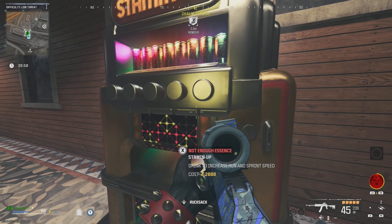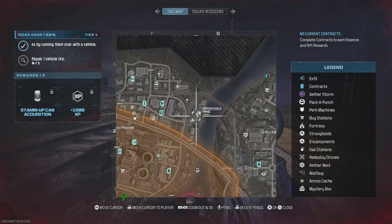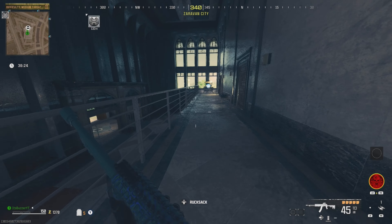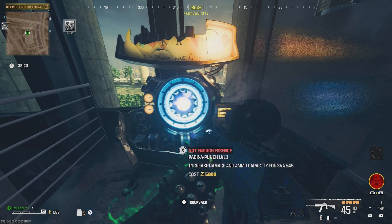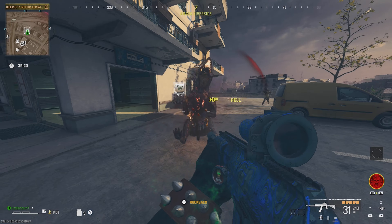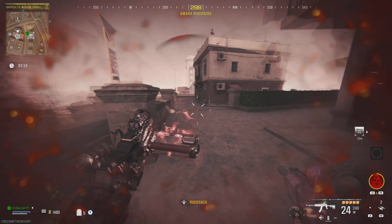There are also perks on the map, which you find by locating their icons — they're really scattered around. Depending on what area you're in, that's the tier at which you can upgrade your gun. Gray area is pack-a-punch 1, yellow is pack-a-punch 2, and the center red zone is pack-a-punch 3.